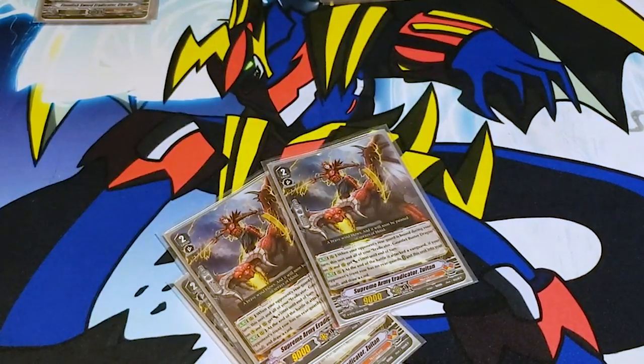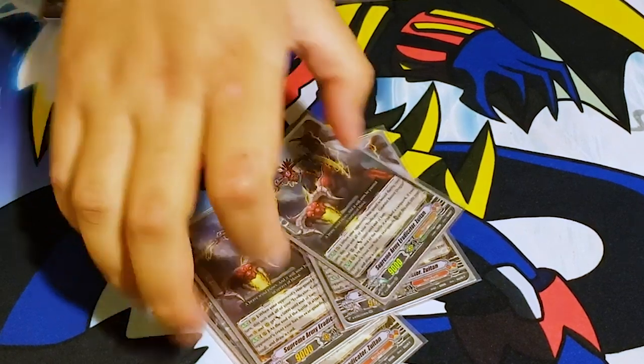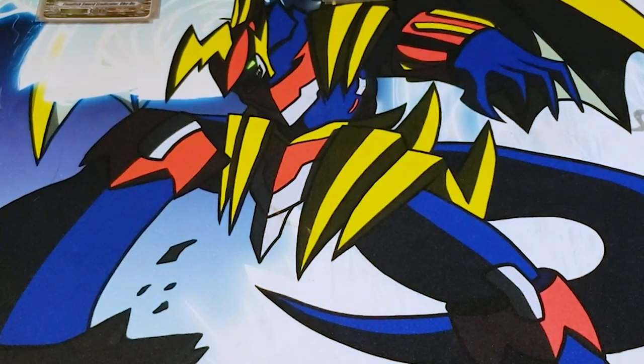The second skill is: at the end of the battle the attacking Vanguard, if your opponent's front row has no rearguards, move this into the soul and draw a card. It's not mandatory. So that's cool.